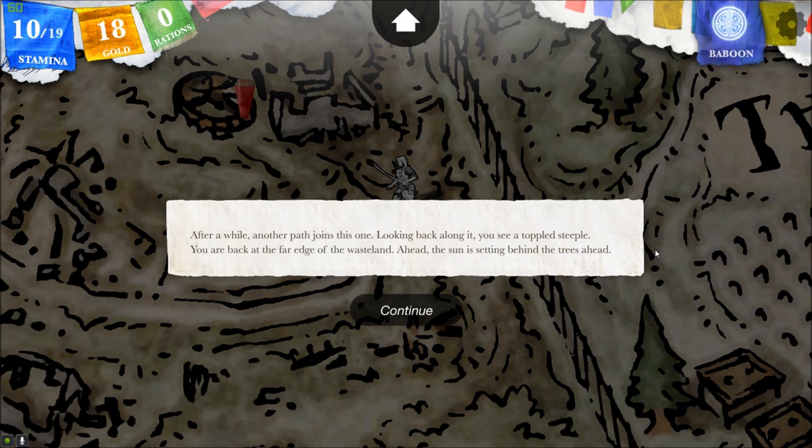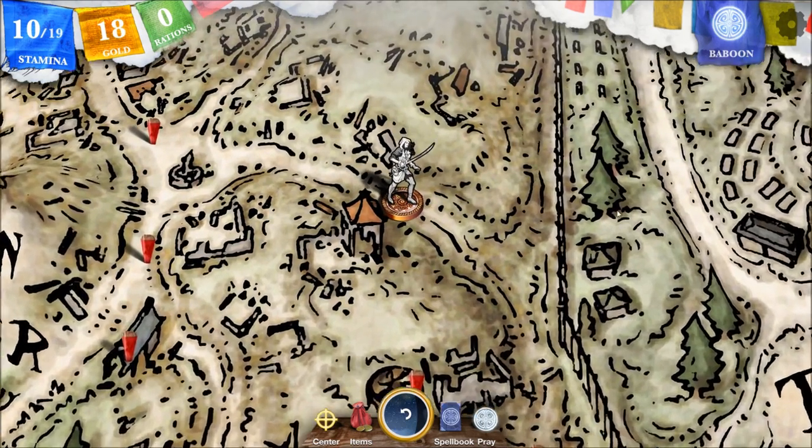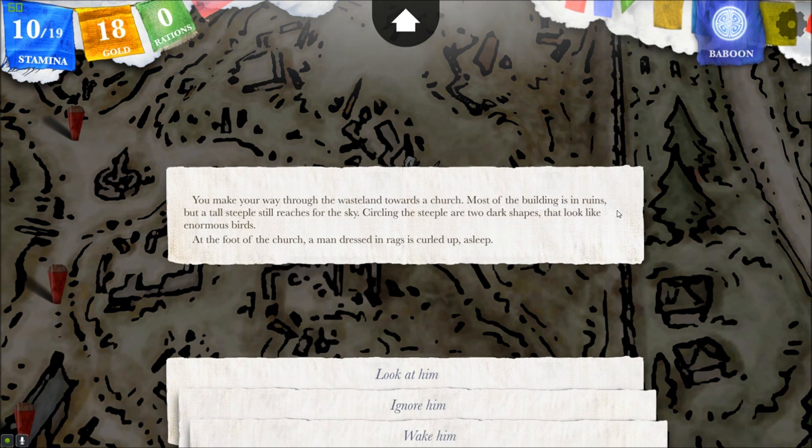After a while, another path joins this one. Looking back along it, you see a toppled steeple. You are back at the far edge of the wasteland. Ahead, the sun is setting behind the trees. Let's head to the steeple. You make your way through the wasteland towards a church. Most of the building is in ruins, but a tall steeple still reaches for the sky.